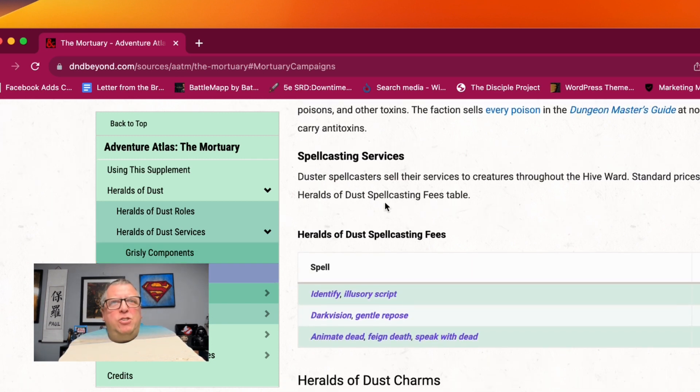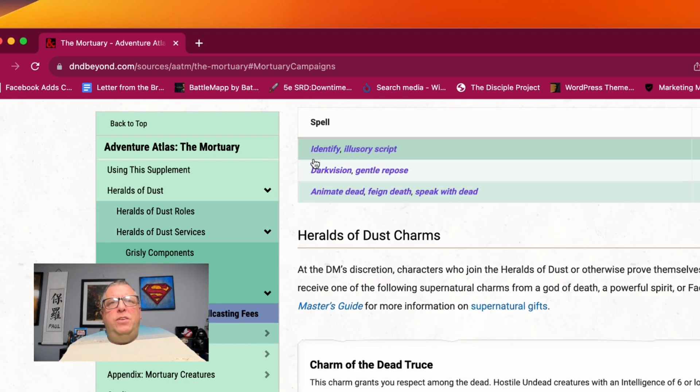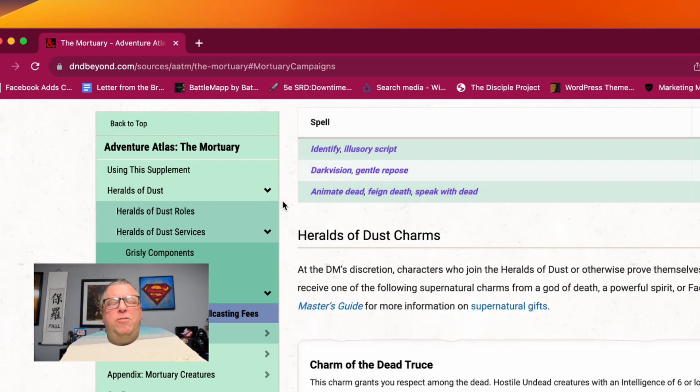Poisons you can get, spellcasting services. Duster spellcasters sell their services to creatures throughout the Hive Ward, and standard prices are summarized. So you have spells there that you can purchase from somebody from the Dusters.